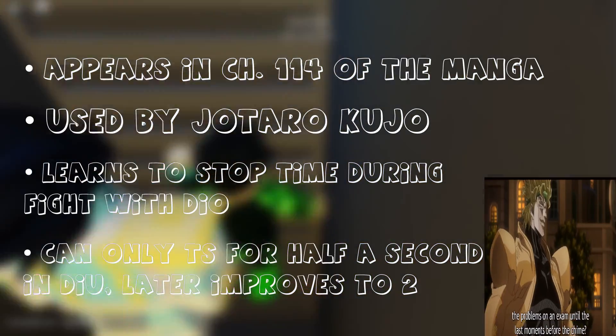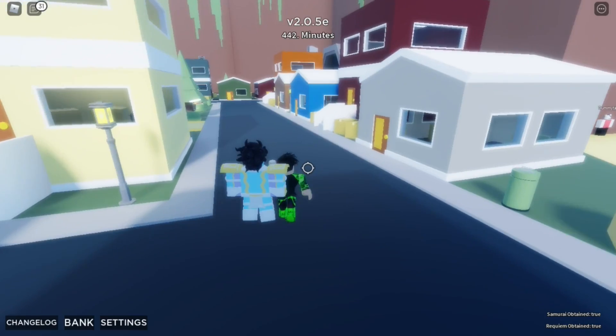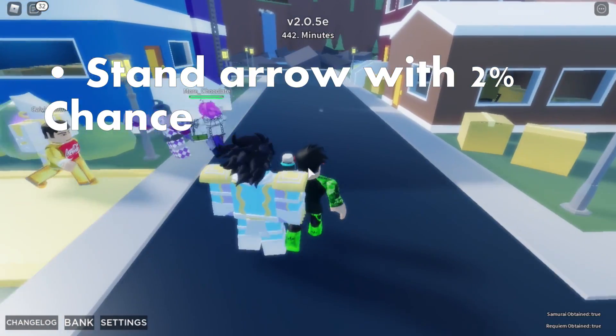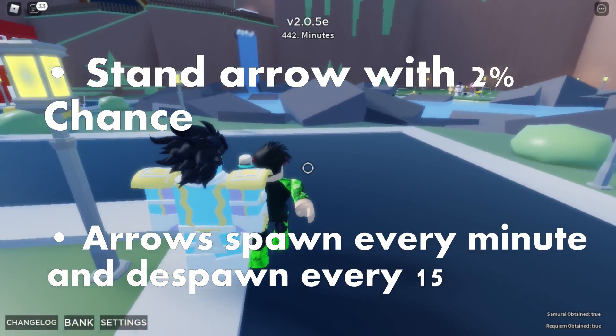Star Platinum is a very powerful stand with a lot of speed, power, and precision, but has very little range. To obtain Star Platinum The World, you must use a stand arrow with a 2% chance of obtaining it. Stand arrows spawn every minute and will despawn on the map after 15 minutes. They will not despawn if the arrow is already in your inventory.